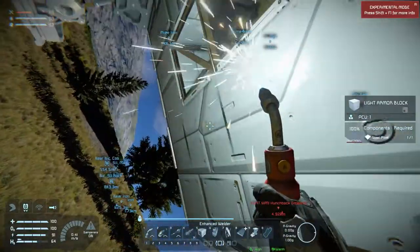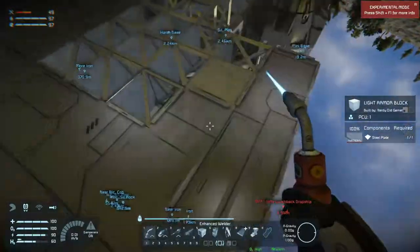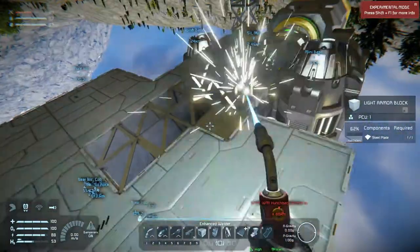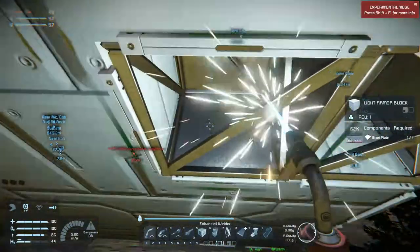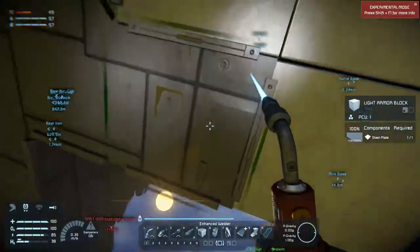I can always take the landing gear off, do it, and then put it on again if I want. But right now I don't really care. I just want to get this done so we can start building an actual base with better machines and stuff and get some defenses up.